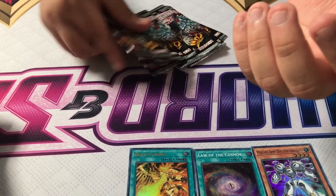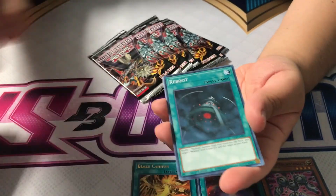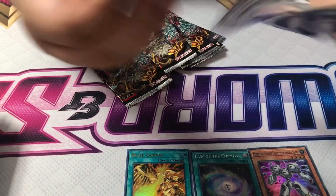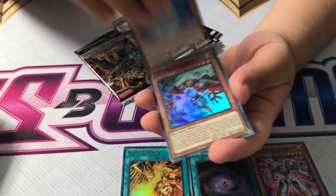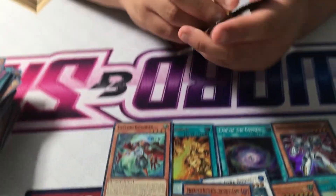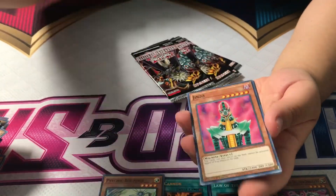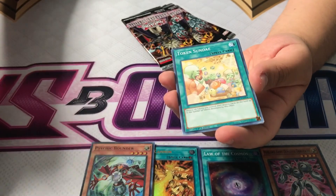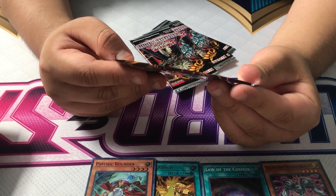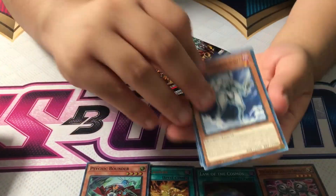Another Mound. We've got five more packs left. Apex. Amplifier. Brain Control. Oh, that's a three with the new Mechlord. Double copies of Reflect Bounder, also known as Psychic Bounder. The set is actually pretty small — we've been seeing a lot of duplicates already. You can probably get a playset of all the cards within three boxes.